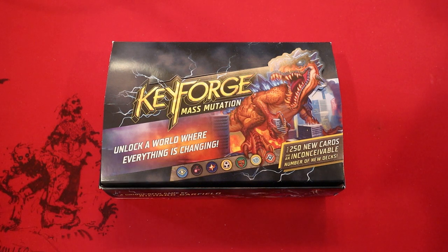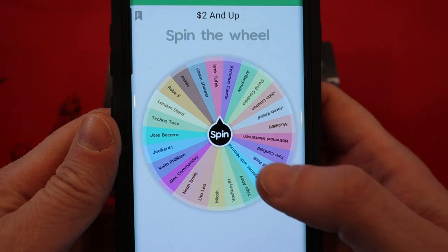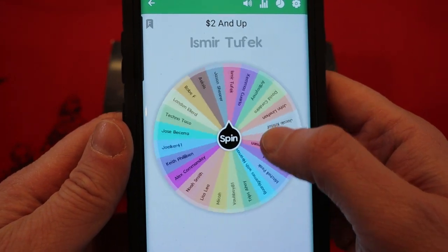Hey guys, Jean-Claude here. We are going to be opening up the patron decks — going to be for the 2 and up, and 5 and up. This is actually for the month of January, a little bit late on this month. Let's bring up the wheel. This is the 2 and up, and good luck to everyone.